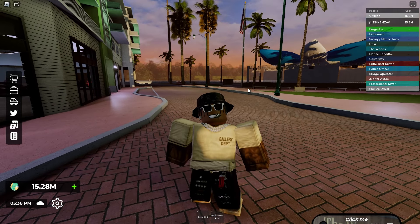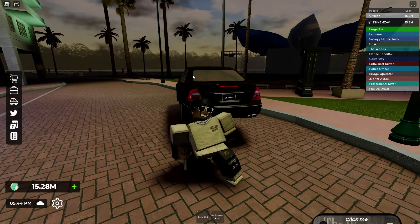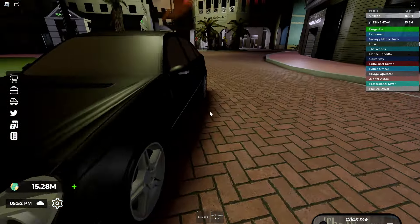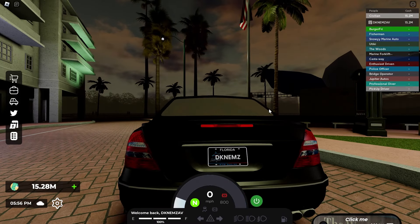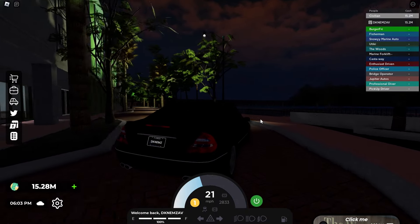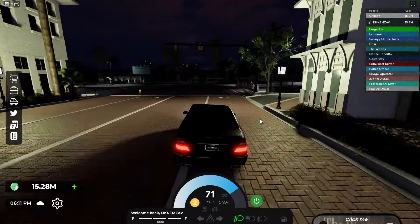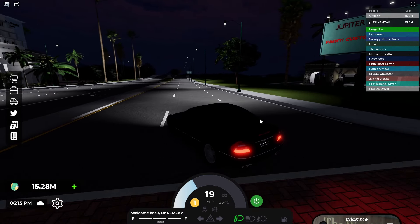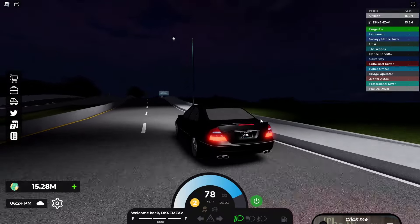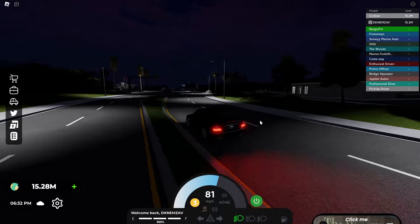I almost forgot - the last car is the Mercedes E55. Going ahead and spawning it. Yeah, this is the Mercedes E55 and it looks pretty clean. Let's do a startup and speed test. This sounds like the other Mercedes coupe one - it has a muscle sound to it. Doing a quick speed test - 0 to 60 is gonna take a little minute. It's rear-wheel drive maybe. No pops, but yeah this is the E55.